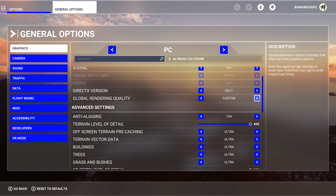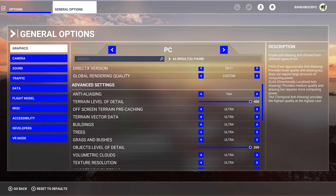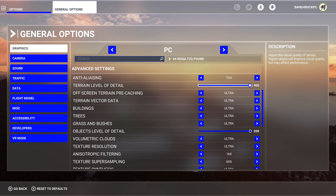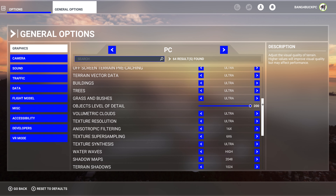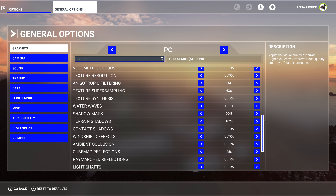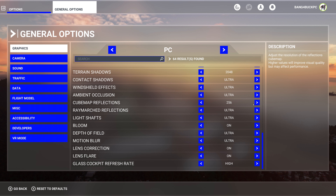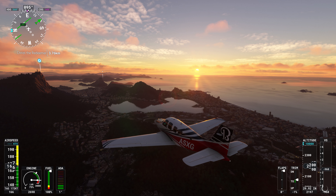Global rendering quality is set to custom because I've gone into the settings and pushed them all to maximum. TAA is the anti-aliasing method. Things like terrain level of detail are at 400 — you have to move that slider yourself, so everything is maxed out as you can see. Terrain shadows is set to the highest memory option which is 2048.